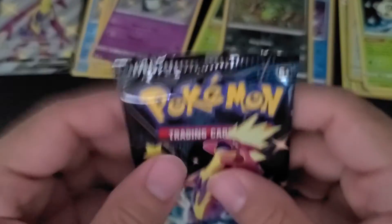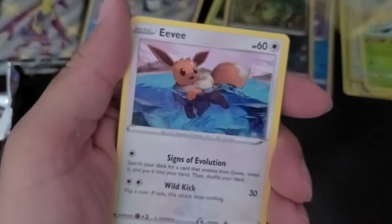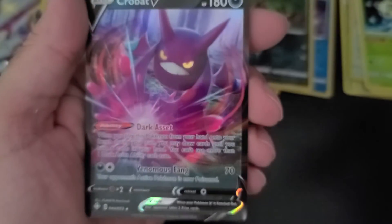Two packs left on our Shining Fates ETB — see if we can end our session on a good note. It's not on a bad note, but it could end better. One, two, three, four, one and two — not feeling it here, could be wrong. Morpeko, Nickit, Eevee, Gossifleur, Chewtle, energy, Thwackey, Tropius, Rotom, another Indeedee — and behind that Crobat V! I was wrong; this one does not have the ridges like most of them do, but that's okay. Not upset about Crobat V!